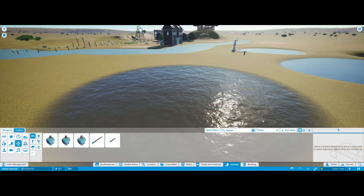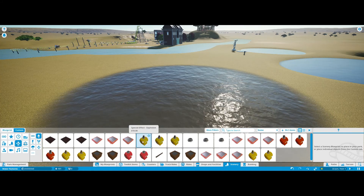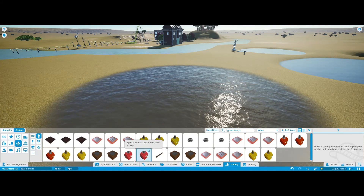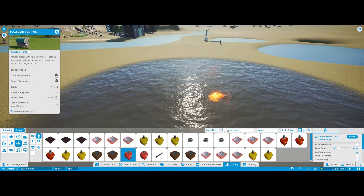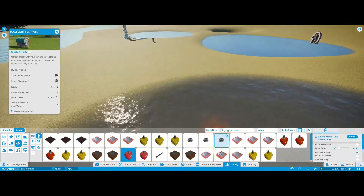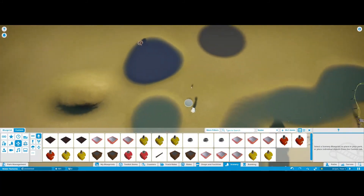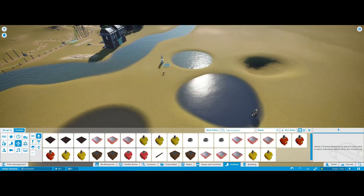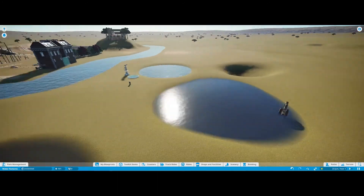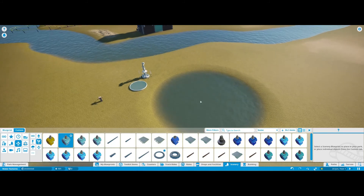I use dirty water for lava because it's quite a nice dark effect. If you put some lava jets in there and add red lights underneath, it looks like a really good lava effect. That's what I would use it for, but most of the time I don't use dirty water.